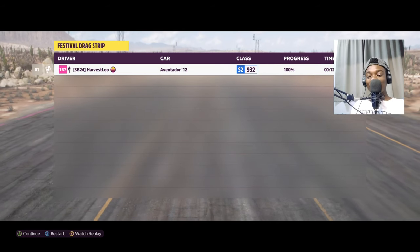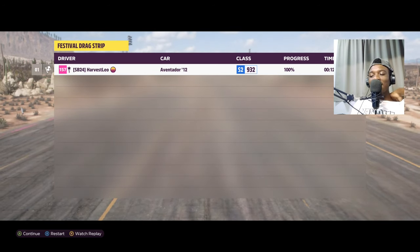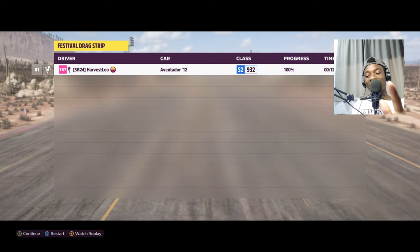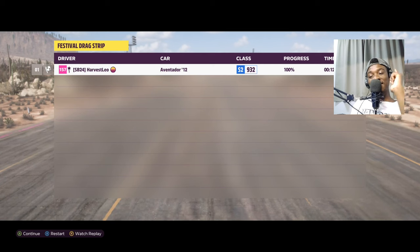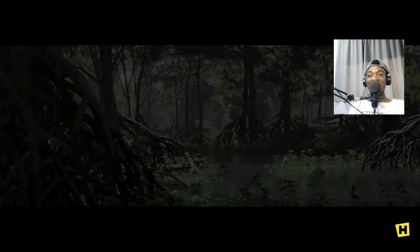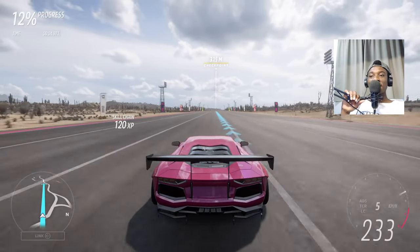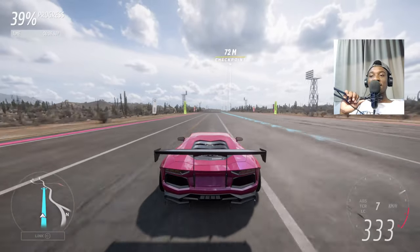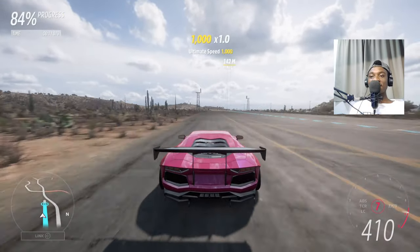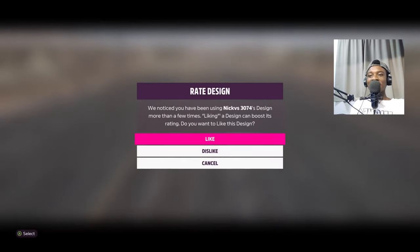12 seconds - this is the fastest car on the list by far! All the other cars managed 13 or 14 seconds. Current standings: number one is the Aventador, number two is the DDE Senna, number three is Matt Armstrong's 720S. Second run still gets 12 seconds even with the gear issues - Stradman has the fastest car in Forza Horizon 5!